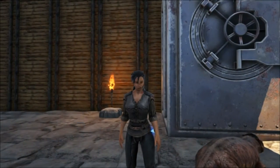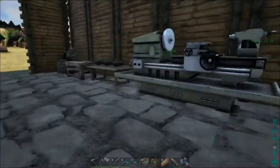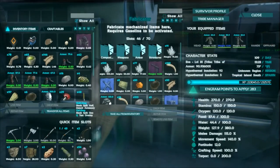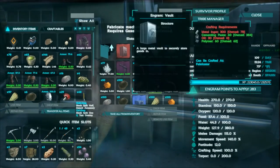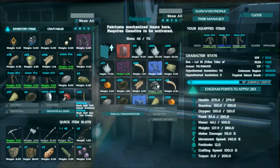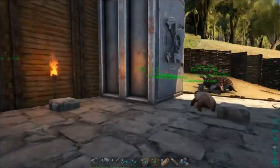The vault has to be made in the fabricator. Let's look in here — it's under structures, metal, storage. Like I said, it's expensive: it takes 300 metal ingots, 60 cementing paste, 30 oil, and 60 polymer. It looks super cool, but is it really worth it?